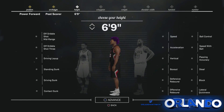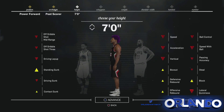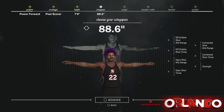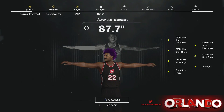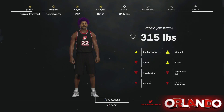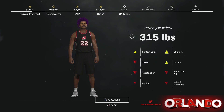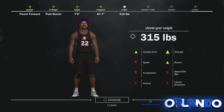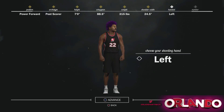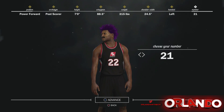So once you pick out your post scorer, you wanna max out his height at 7 feet. You wanna keep his wingspan to about 87.7, and for his weight, you definitely wanna max it out to 315, so your strength, box out, and contact dunk are all the way up. We're gonna make him left-handed. The number doesn't really matter.